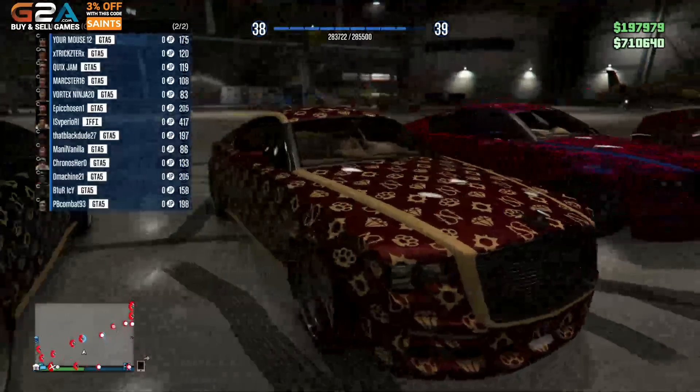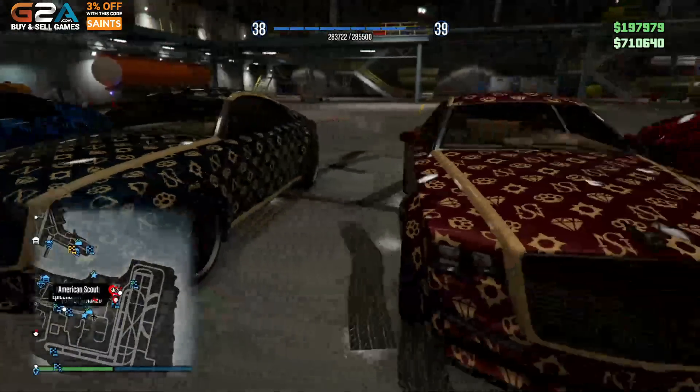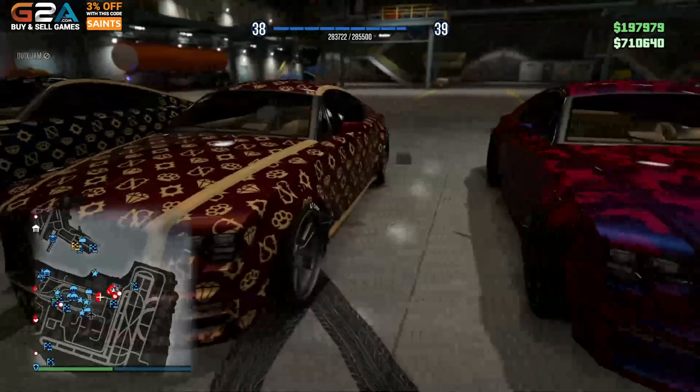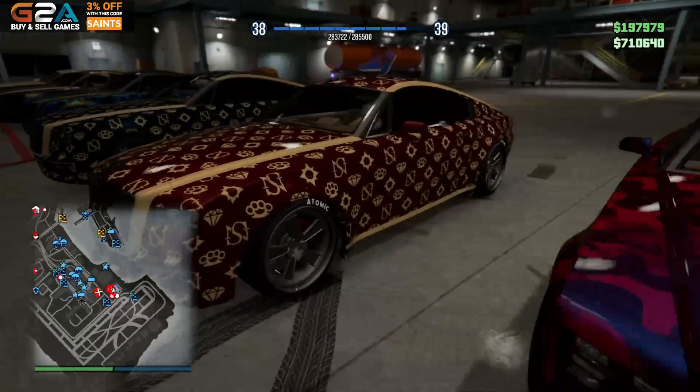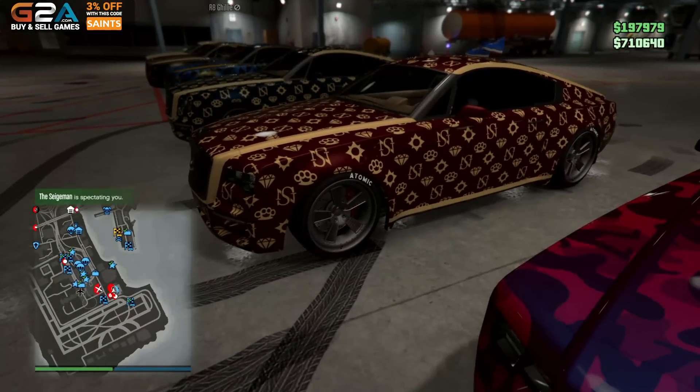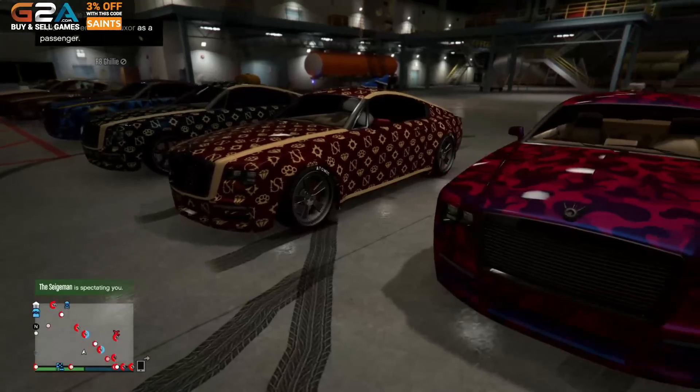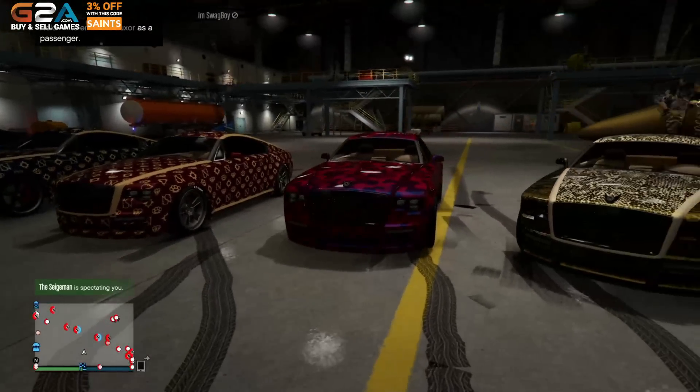I'm Swagboy with pretty much the exact same car, but he's got the red. I personally like the blue a little bit better with that livery, but it still looks really good with the red. And then he's got the diamond rims. He's got the custom tires too — I'm not sure how I'm feeling about that, but the color looks nice.